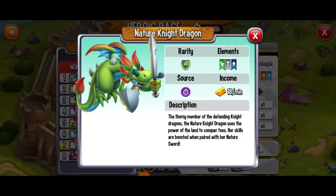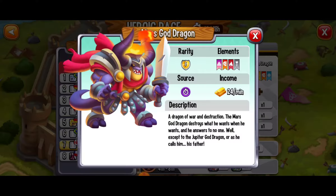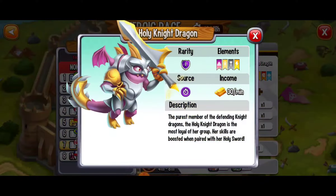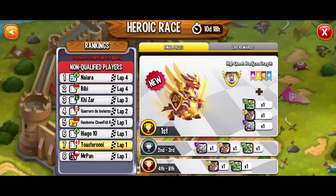Here are a couple other dragons. We've got the Nature Knight as well — super beautiful. Here we've got the Mars God Dragon, epic and fierce. And last but not least, the Holy Knight Dragon. Definitely a great lineup of dragons to add to our collection here. Well, let's get this started.